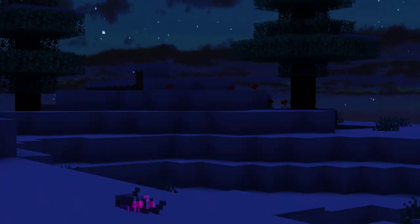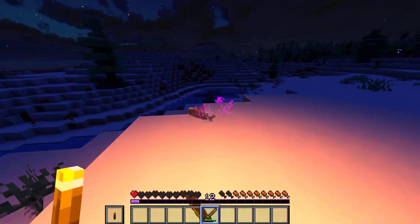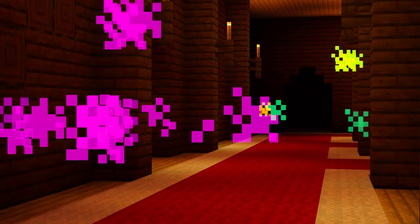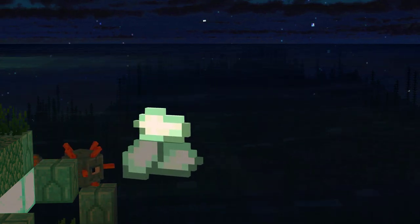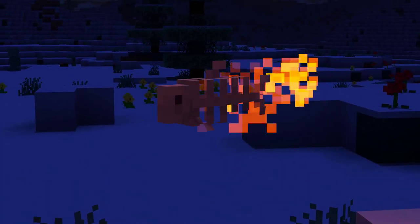Dreadfish are a variety of undead found in icy biomes. They are surprisingly dangerous and can easily take down an unfortunate player. Should you take these living leftovers out, you may have a chance at acquiring some soulfire, a new variety of placeable and dyeable light block. Alternatively, if you happen to have any prismarine crystals on hand, you'll be able to tame the dreadfish and make them sit — and even dye them to your choice of color.